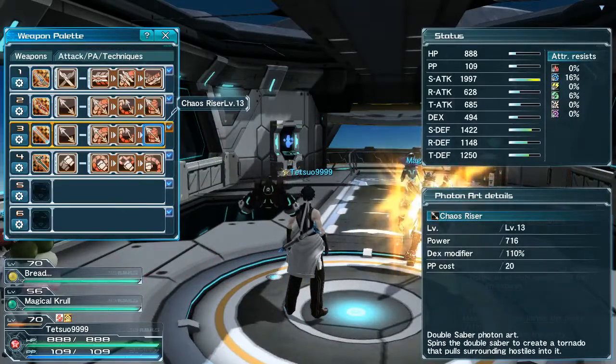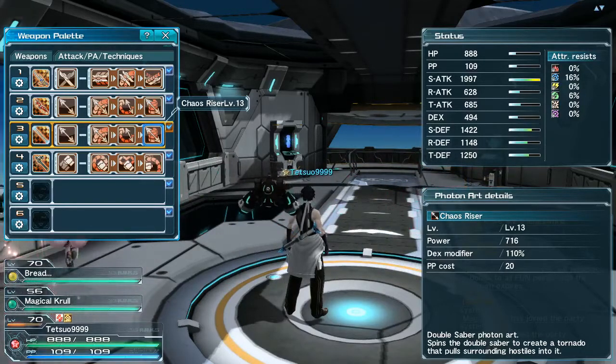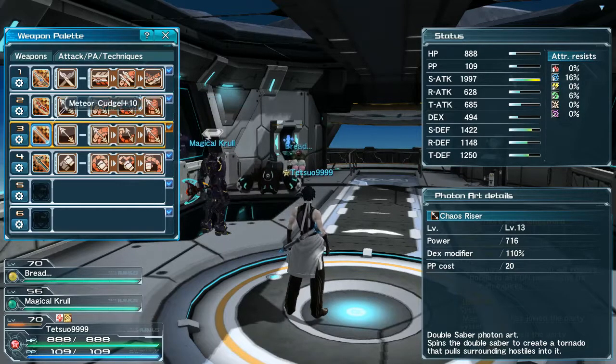The main thing you will need is Chaos Riser. This move is like a huge AOE launcher attack. Anything that's not really big weight class will get launched into it, and at that point you can combo them with something else.